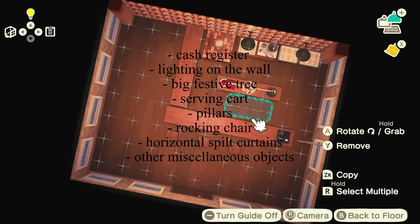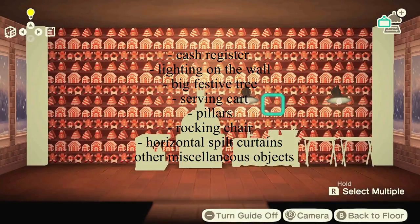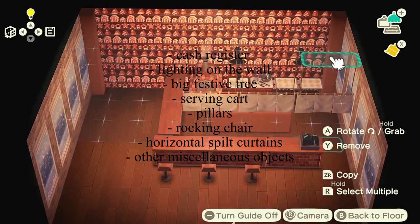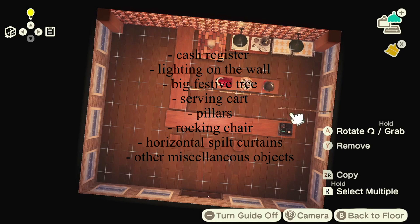I also added a big festive tree to add more holiday spirit. And then I added a serving cart, pillars, a rocking chair, and horizontal split curtains which are basically just dividers. I also added other miscellaneous objects to this build to make it feel more complete.